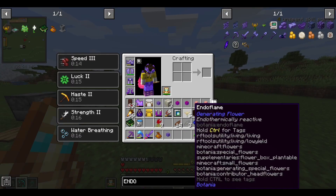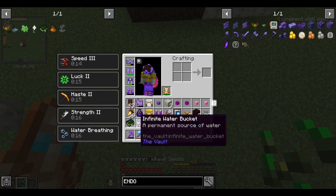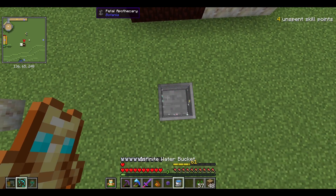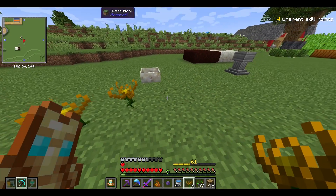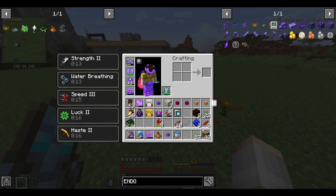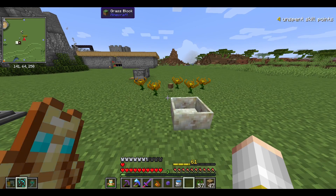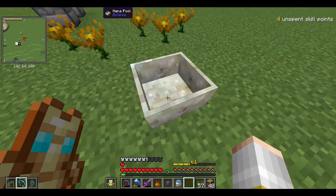Now that I have those five, I'll put them right here - one, two, three, four, and five. Right now they're not doing anything. I can throw some fuel on them, but you can see they don't even want to pick it up. That's because I need a wand and a mana spreader to send this mana over to the mana pool.